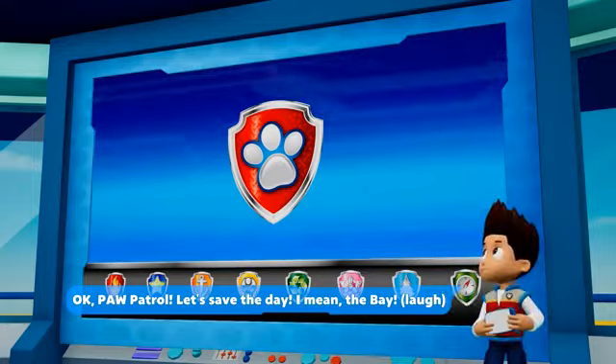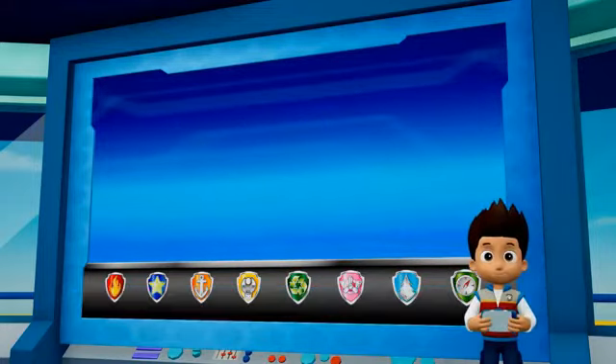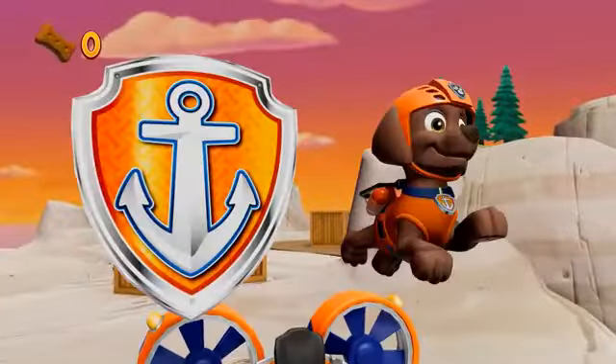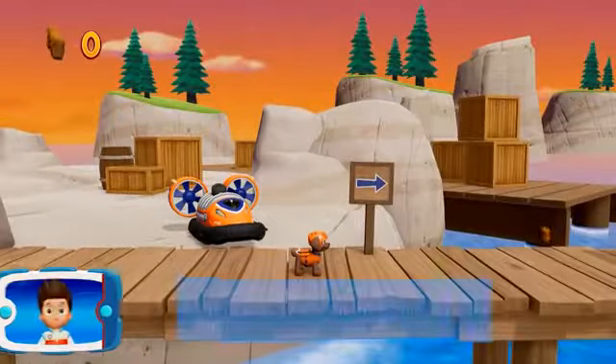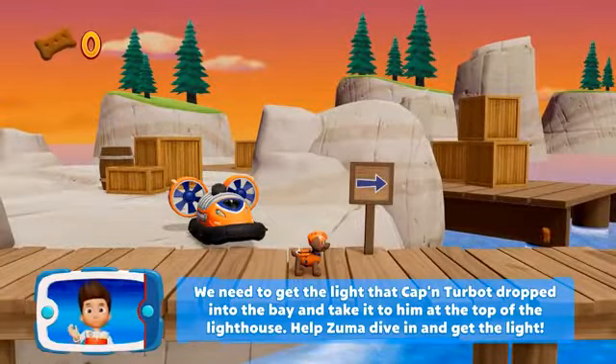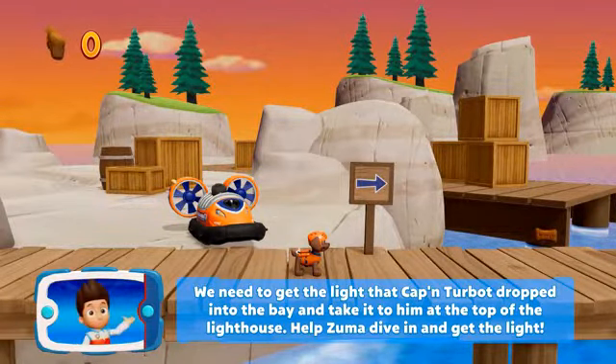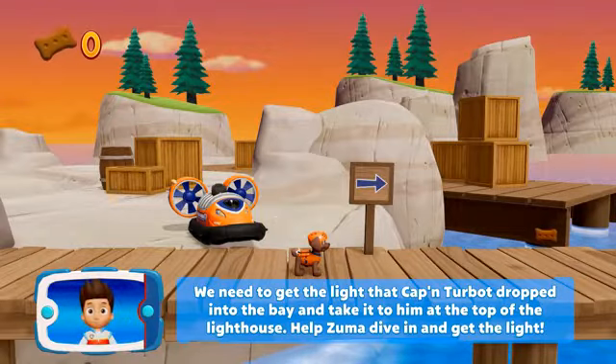Let's save the day — I mean, the bay! Zuma, we need to get the light that Captain Turbot dropped into the bay and take it to him at the top of the lighthouse. Help Zuma dive in and get the light!